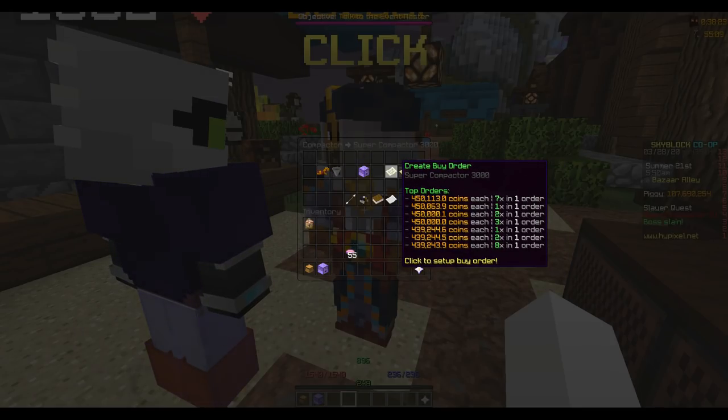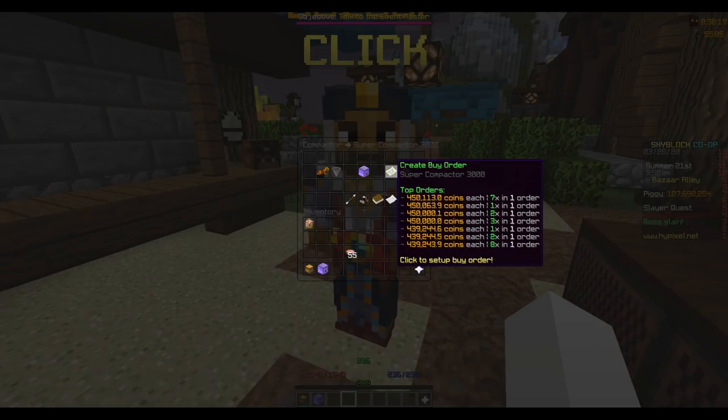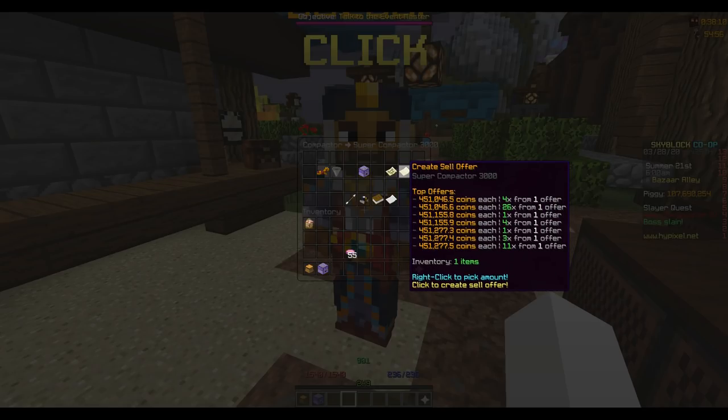The margins change minute to minute. Like this could become a 50,000 coin margin in the next two minutes. All it takes is for one person to unload a bunch of super compactors or buy a bunch of super compactors to change the margins. So I just want to emphasize the fact that there is no best item to flip because every item changes minute to minute.